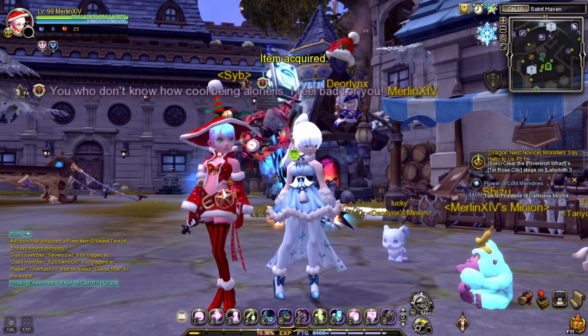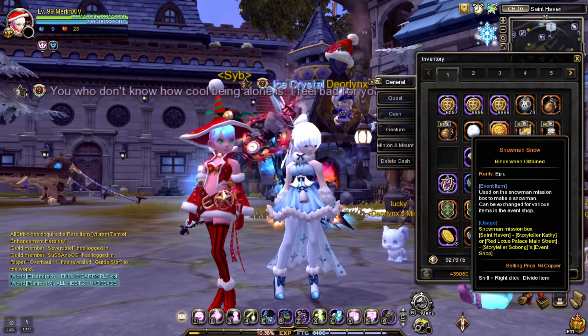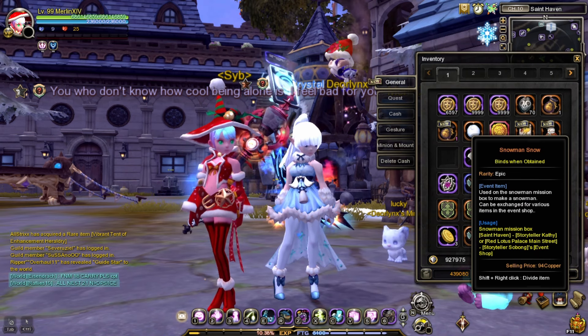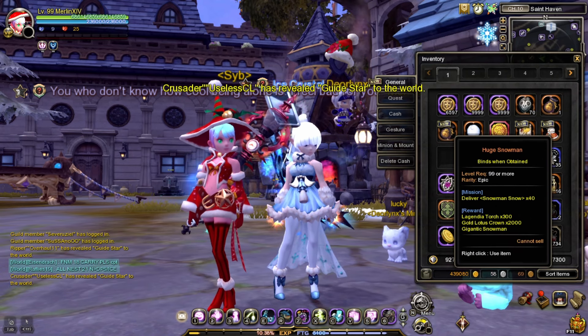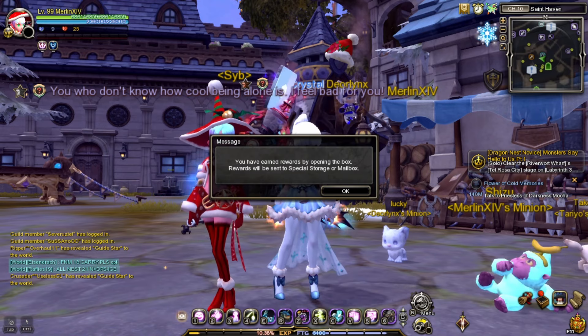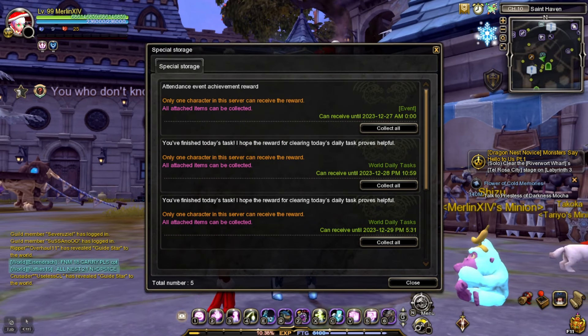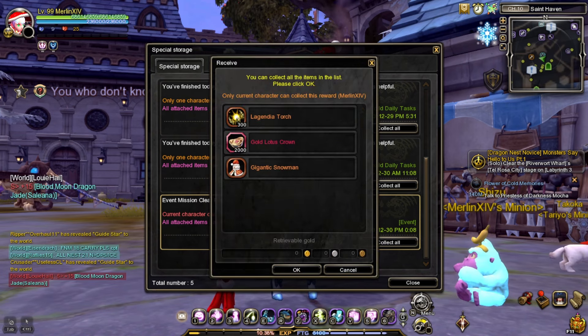You better prepare this item — the snowman snow. You can get it by doing dungeons and lucky zone, even Arc. We already added the huge snowman. I still have extra snow. We have torch, and I think this would be the last one — the gigantic snowman.